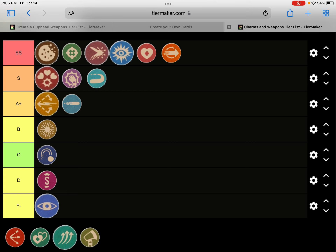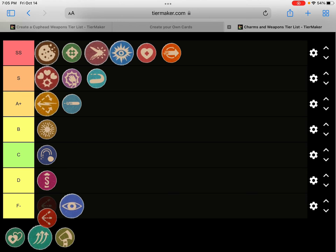The Spread Shot — it does really good damage. I think it's the third or fourth strongest shot in the entire game, so yeah, C tier.